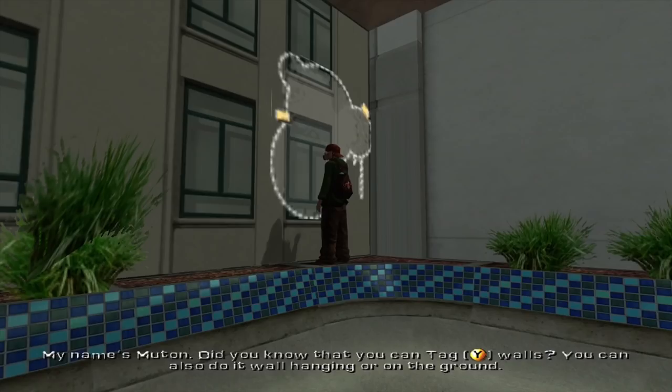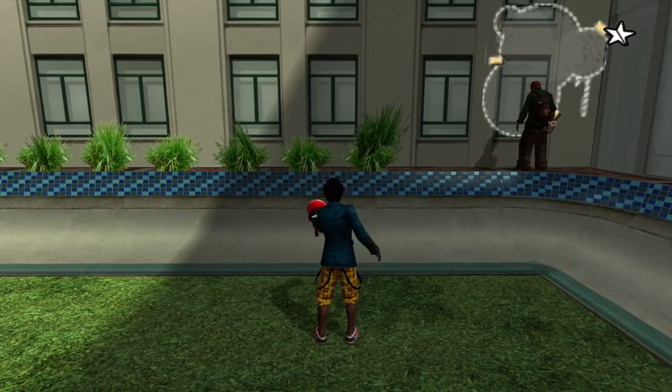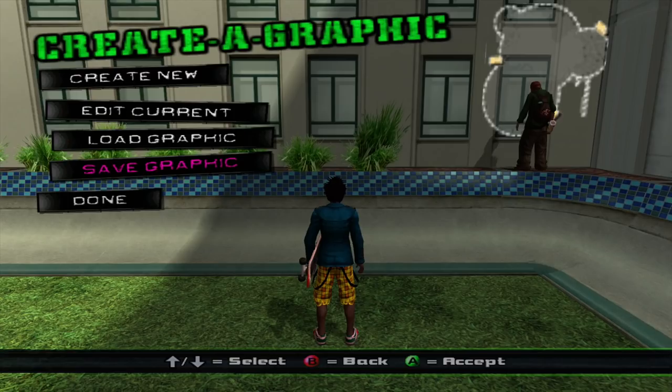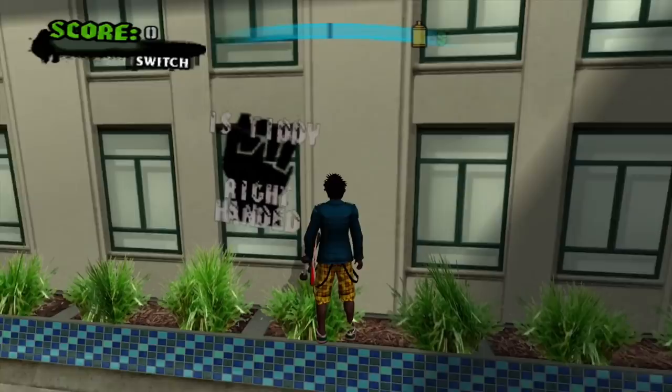The name's Mouton. Did you know you can walk up to any wall and tag it? You can also do it while you're hanging on a wall or just paint the ground right under your feet. This is another way you can earn money - you can help him finish his graffiti. You can also go to him if you want to create your own graffiti graphic. You can graffiti tag either on a wall or under your feet, which does add to your multiplier. It's not very convenient to do so, but let's go ahead and create a graphic.